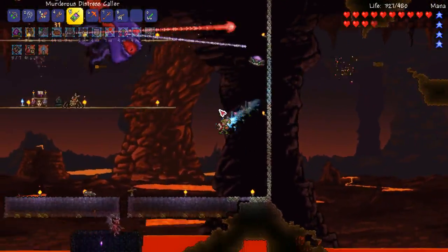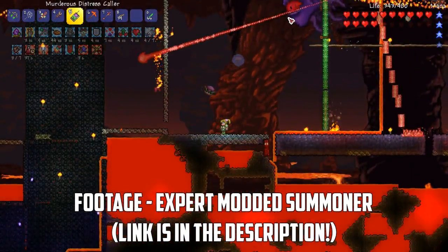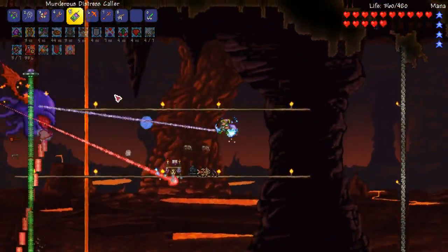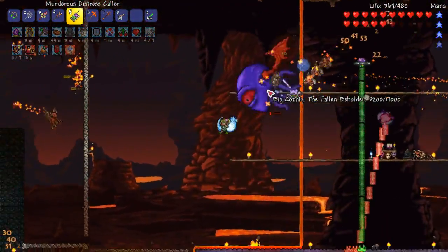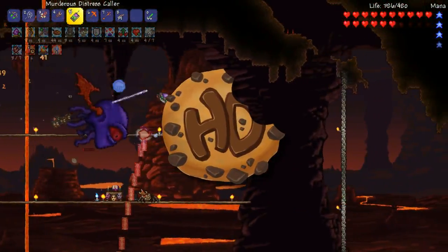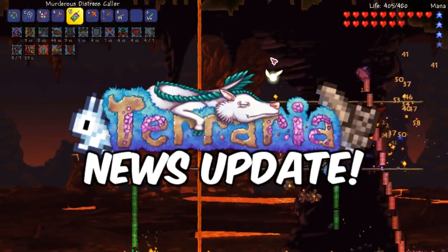The Terraria 1.3.6 update is looking amazing so far. We've had a range of spoilers within a short time frame and it looks like the developers are having a lot of fun with this one — and today is no different with a spoiler that's sure to get you guessing. How's it going crew? This is Happy Days and today we've got an awesome looking spoiler for the Terraria 1.3.6 update.